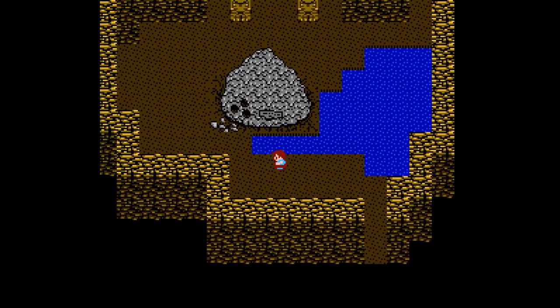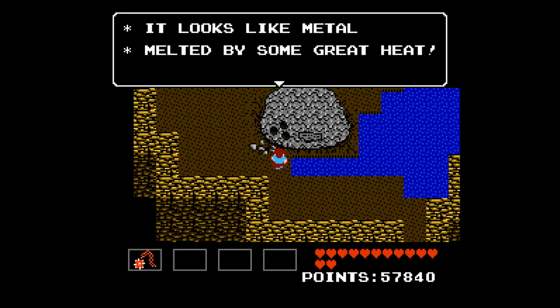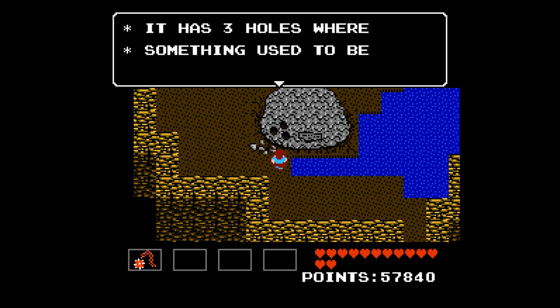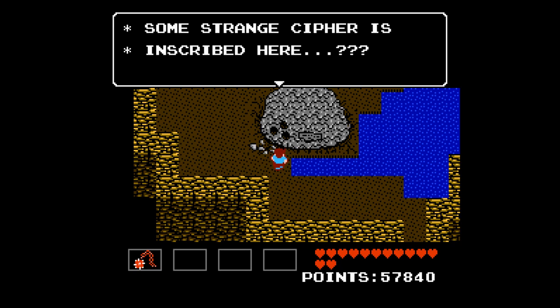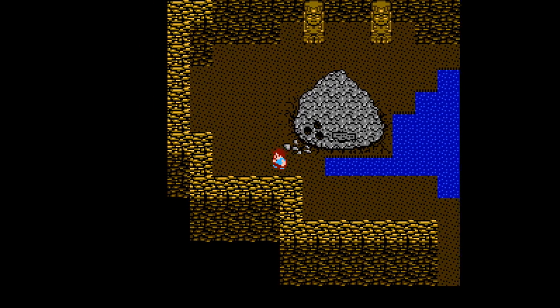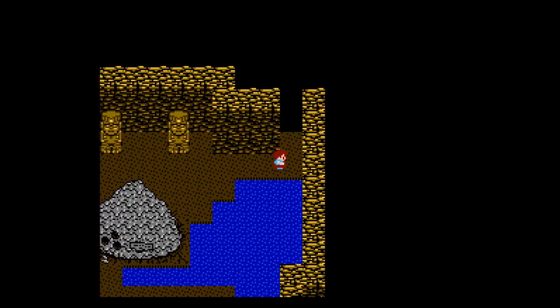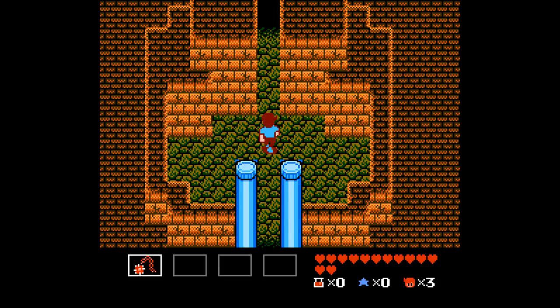And what is this? How mysterious. A big ol' rock with some holes in it. It has three holes where something used to be. Can't read the cipher on it. And we're heading into another level.